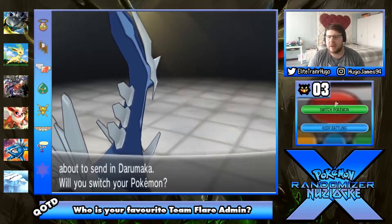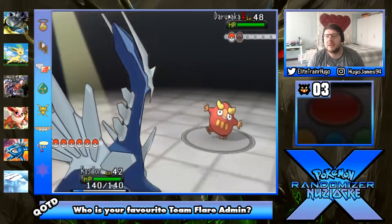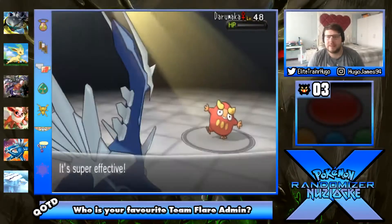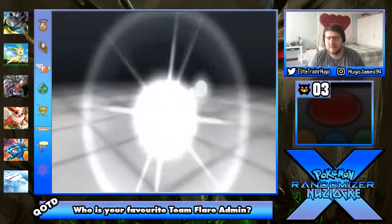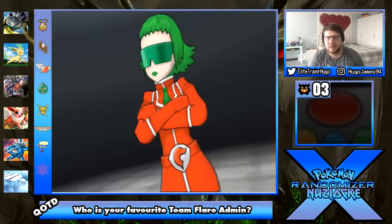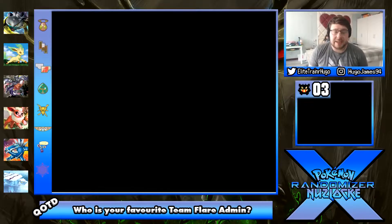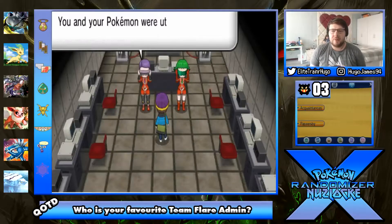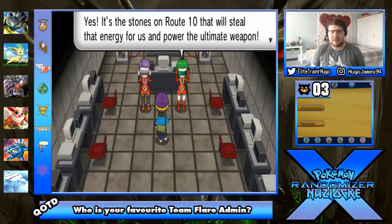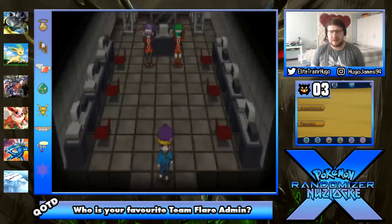Next is a Darumaka. I'm staying in. I know I'm boosting its Fire type moves but it's weak to Ground and Rocks, so boom - dead, easy. Beat both of these guys. One of them hopefully has what I'm looking for. I doubt it. Do you have the key? Okay - talking about the stones. They don't have the key.